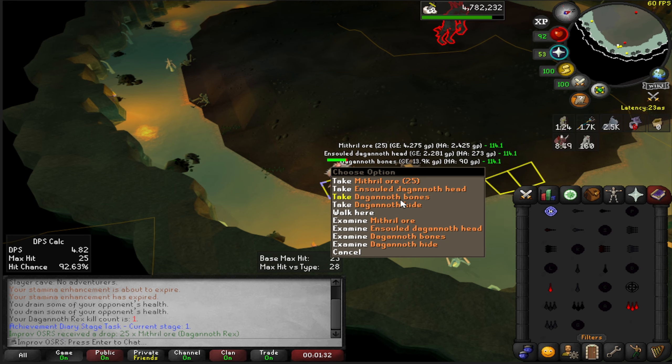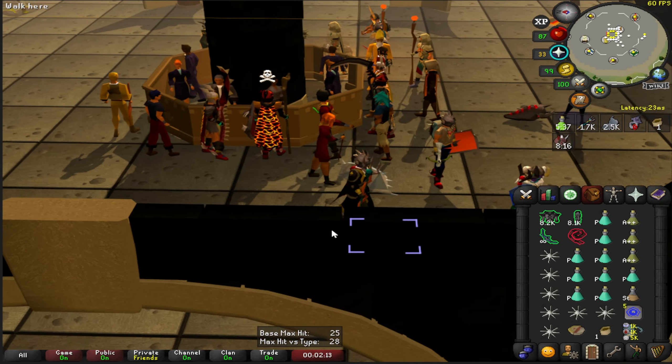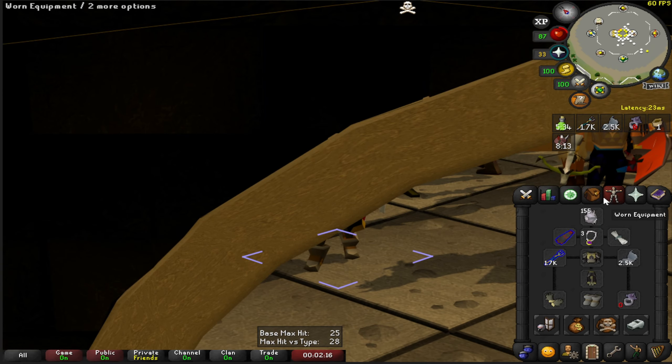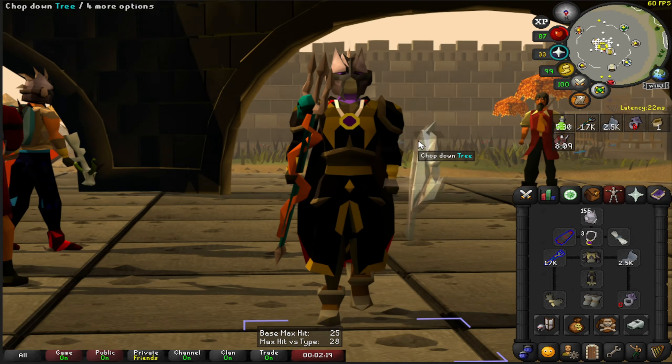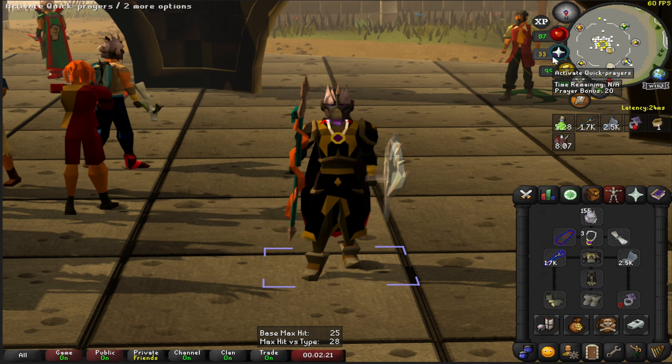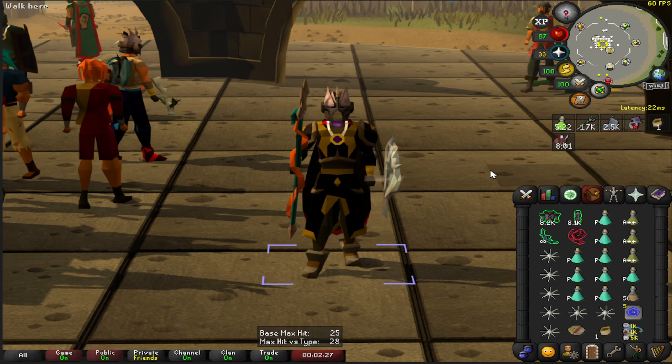This is the new inventory setup. We're using the elite black armor, basically full prayer bonus — looking at plus 20 prayer bonus. Going back to DKs, and I think I'm going to try to kill all three of them this time around.